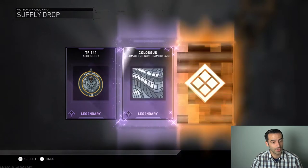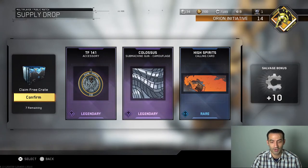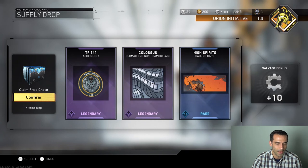What do we got here? We got a legendary TF141 accessory, submachine gun camouflage legendary, and a High Spirits calling card with 10 extra salvage. Look at that TF141 — I don't snipe, but hey, that's pretty cool.